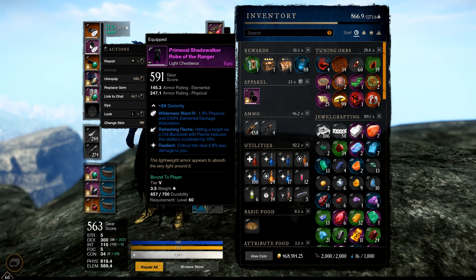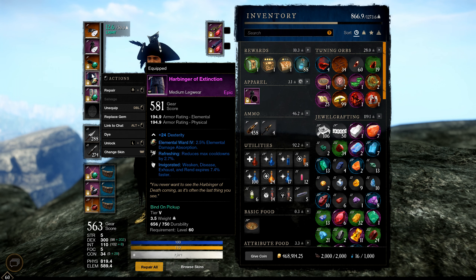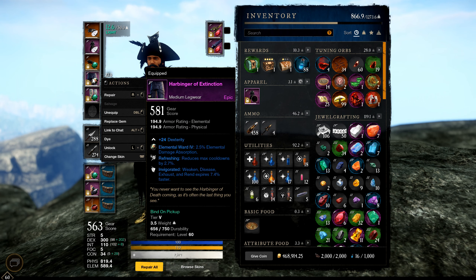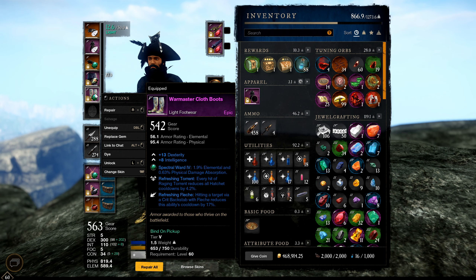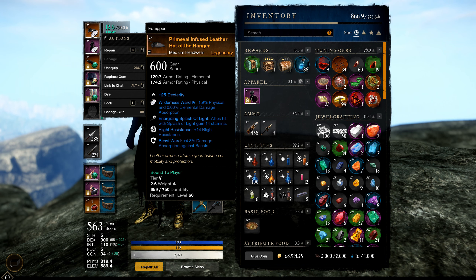For a legendary piece you want Refreshing, Resilience, and then a weapon perk. On my pants we have 24 DEX at 581 gear score, giving us Refreshing, plus Weakened Disease Exhaustive Rinse expires 7.4% faster — which I believe is the third-best passive after Refreshing and Resilient. For boots I'm running DEX/INT, though ideally you want a flat stat for overall more attribute points.